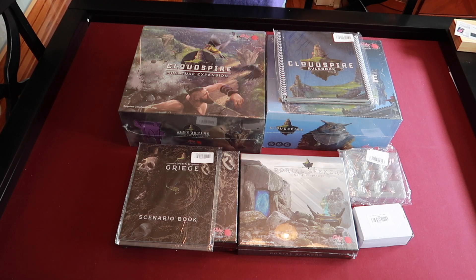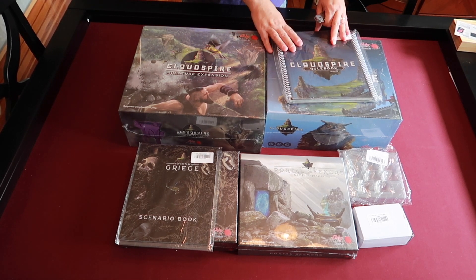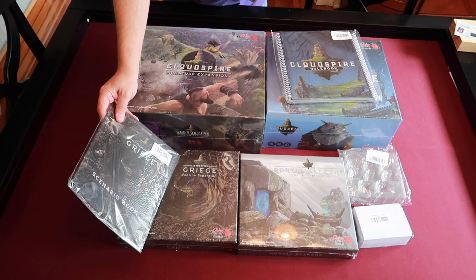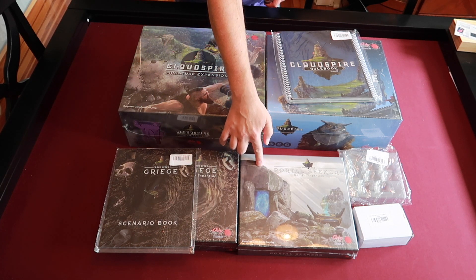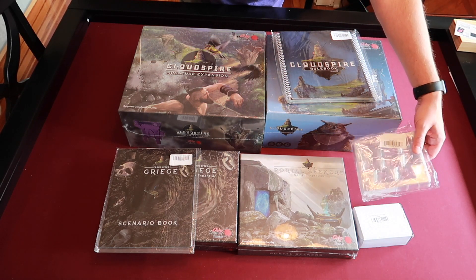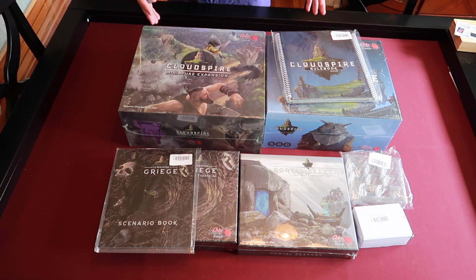Here's everything that came in the Cloud Spire Kickstarter. We have the miniature expansion right here, the main game and the rule book. We have the faction expansion, the Griege — I believe you pronounce it, I could be wrong. Portal Seekers, which is a content expansion. You have some premium health chips over there and some — I guess these are barracks. I'm not sure what those are, but we're going to take a look at it all and start with the main box and then move to the other boxes.